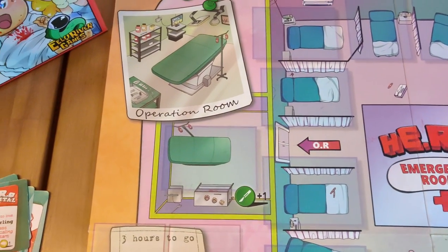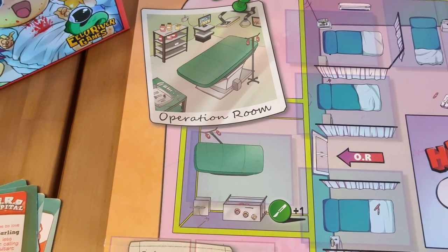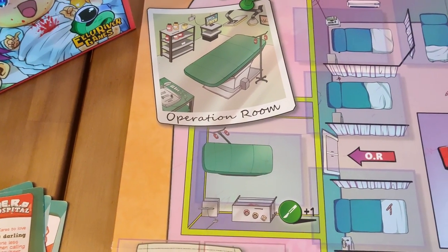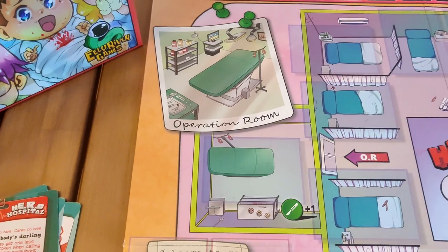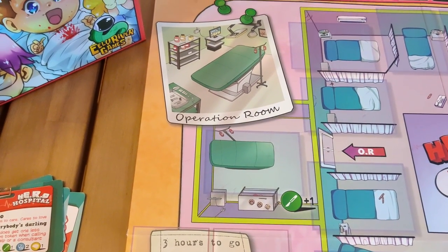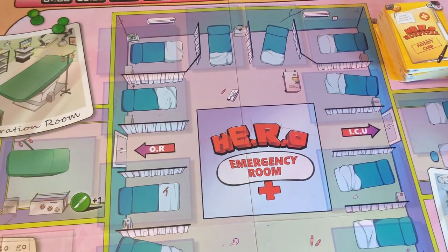On the left of the emergency room you can see the operation room. Some patients just require surgery, so you have to take them to this room, but you will get plus one on your surgical skill for that. For example, a broken leg would be treated at the operation room, since you can't just operate in the emergency room or in the hallway.